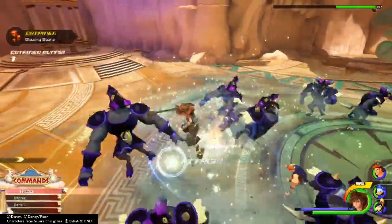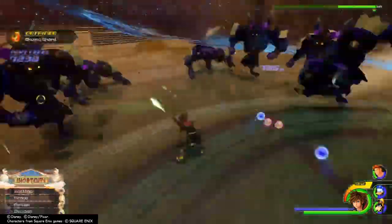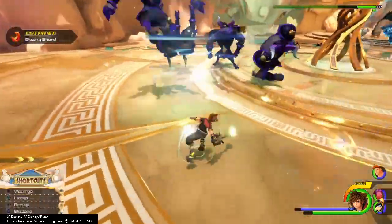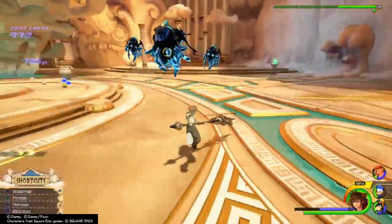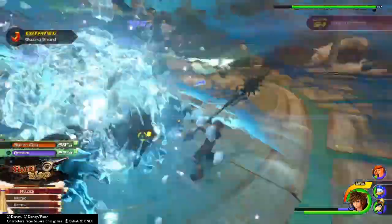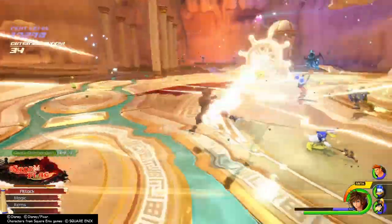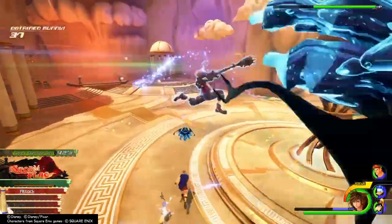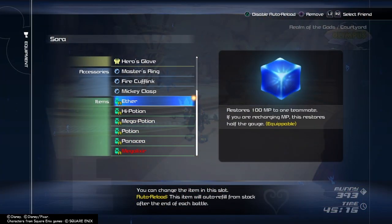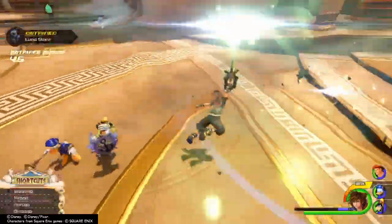One thing to keep in mind is that when you use spells like Aeroga, there will always be a window of opportunity for an aerial attack. However, when you are up in the air, you cannot use Grand Magic, so it may sometimes be better to avoid that opportunity and get Sora back on his feet as quickly as possible. Due to the nature of this strategy, MP will run out incredibly fast. To get around this, make sure everyone has Aether equipped, or something like an Elixir. Using attractions or simply just fighting will help you buy some time.